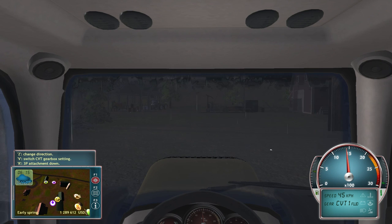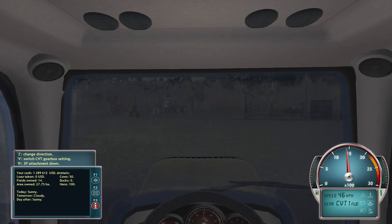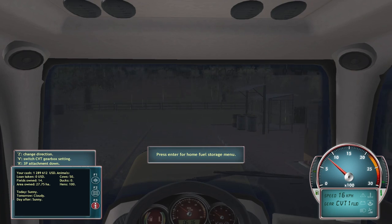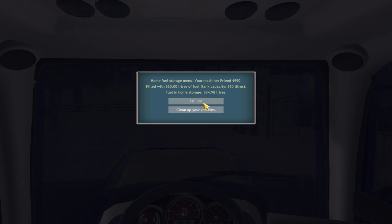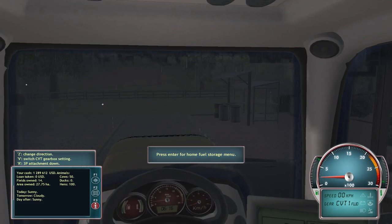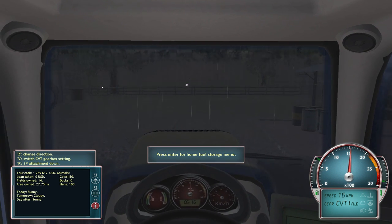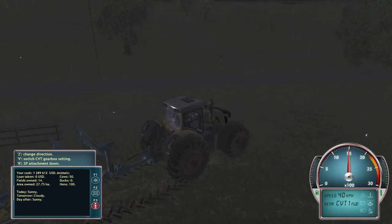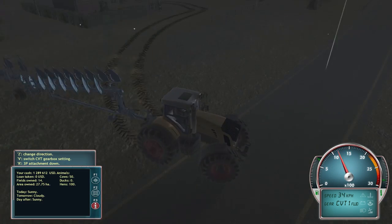We are playing on the American map from the Platinum DLC. It's currently raining, but if we look at the forecast, it's supposed to be sunny today. So hopefully once we get past this rain, we should be okay. Make sure we fill it up on gas and clean it up, although I guess the cleaning isn't going to do a whole lot, seeing as how we're going to go do some plowing.